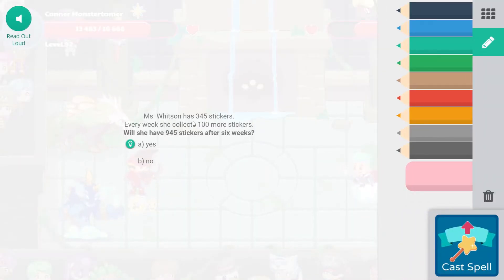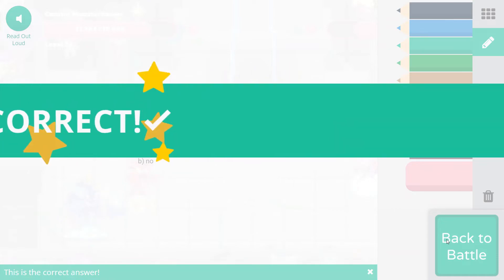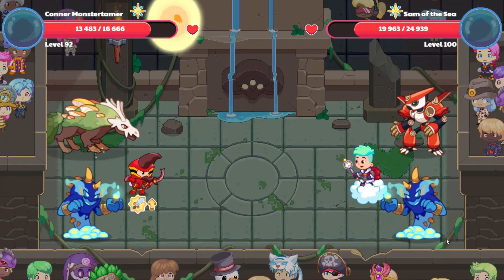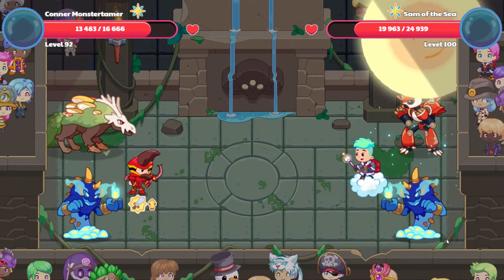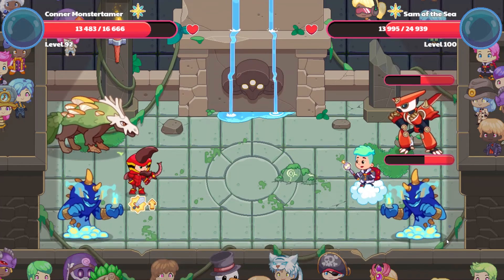Miss Whitson has 345 stickers. Each week she collects 100 more stickers. Will she have 945 stickers after 6 weeks? 6 times 100 is 600. 600 plus 345 is 945. So yes, she will. Awesome! Up it goes, and then down it's going to come. And let's see how Sam of the Sea enjoys that — 5,968 damage. That's much more like it.